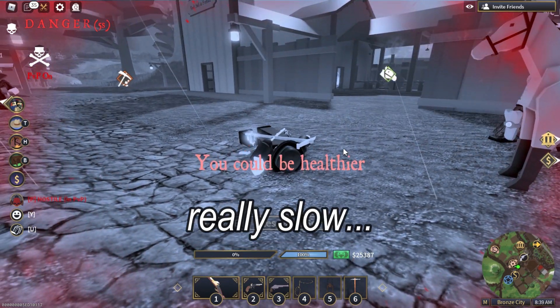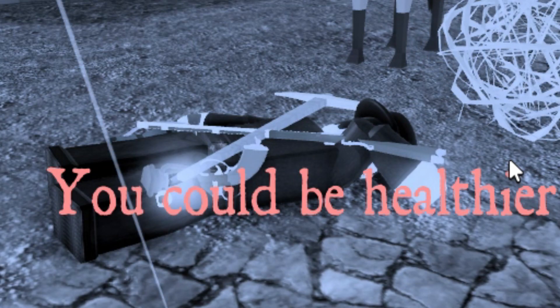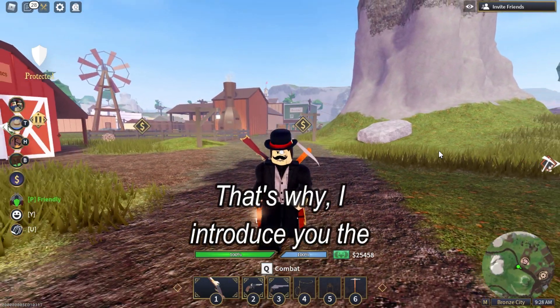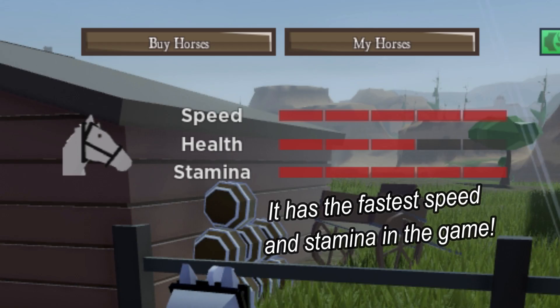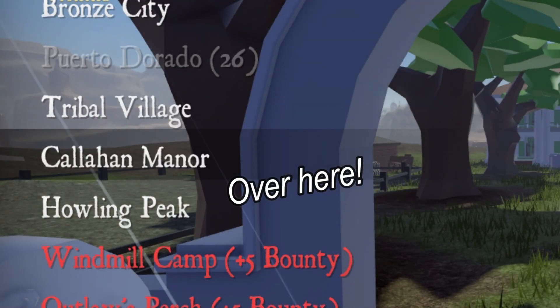That was really slow. All you need is a new horse. That's why I introduce you the Mustang — it has the fastest speed and stamina in the game. You can buy better horses at Callahan Manor, over here.